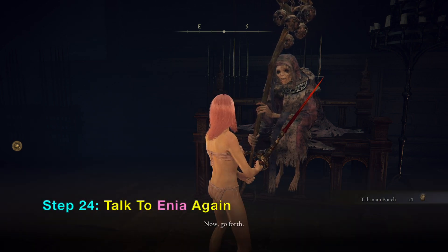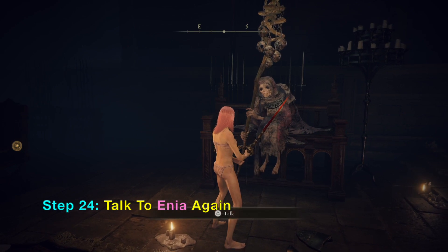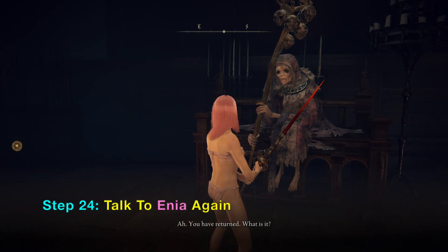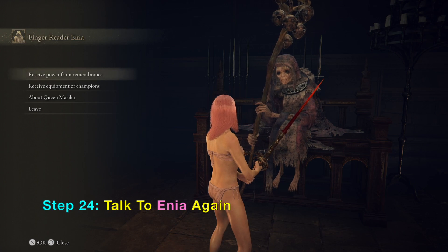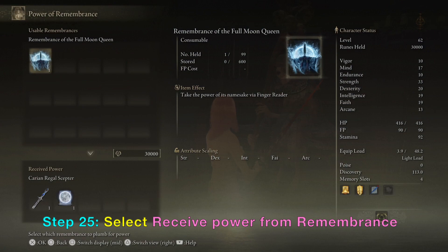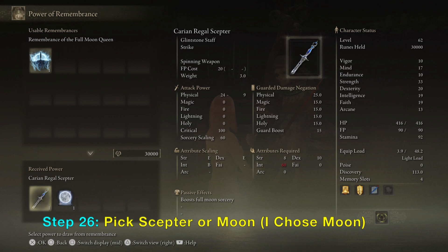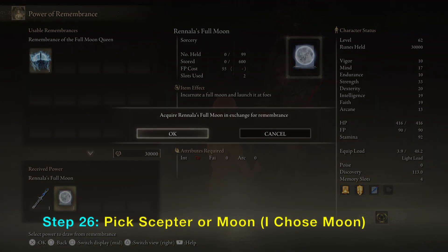Now you can talk to Enia again, and when you do, you can select a remembrance to exchange for one of two magical items. The first is a scepter and the second is a Full Moon. Both of these require a lot of intelligence, so you may need to respec if you want to use either. I chose the moon. When you complete the exchange, the remembrance disappears.